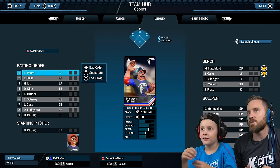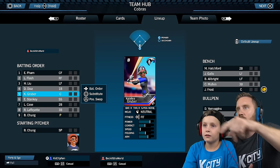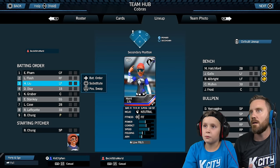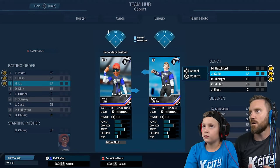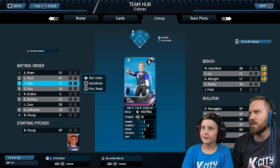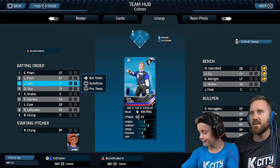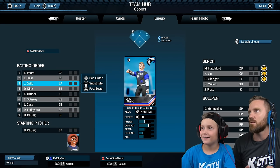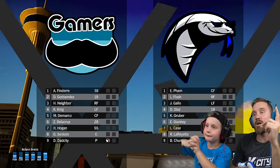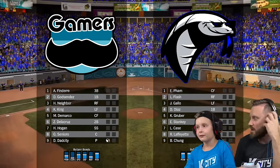You've got Little Flash and you need to sub in Gallo in left field. Go to substitute — yep, you're gonna go. So you've got Gallo in there. Did you put a beard on him? Oh, I forgot to do that. That's okay. Little Flash and Joe Gallo. Hit next. Comment below and tell us what you think of this game — we really like it.